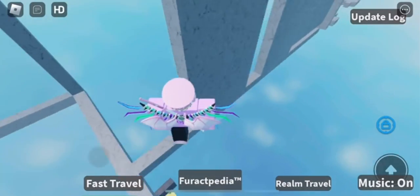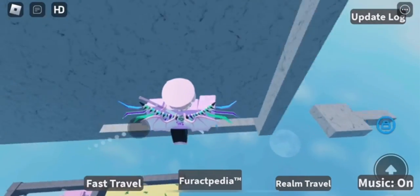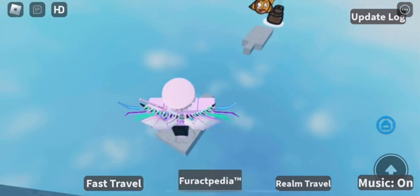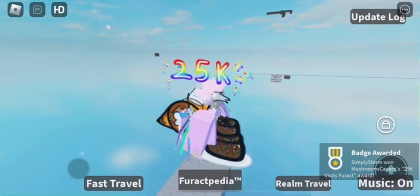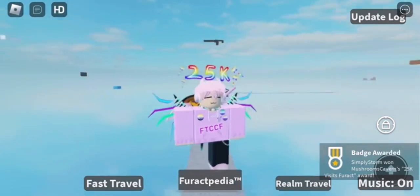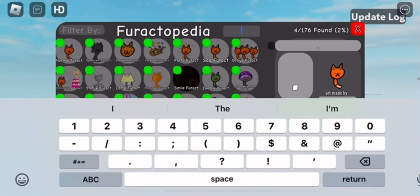The 25k visits Furax is in the room with all the visits and this one's not too hard. Just a quick little obby, pretty basic stuff. Once you're at the end, you just want to go ahead and touch it. That's how you get the 25k visits Furax. It should appear in your decks once you type it in as the medium category.